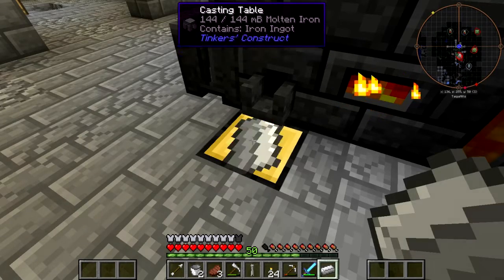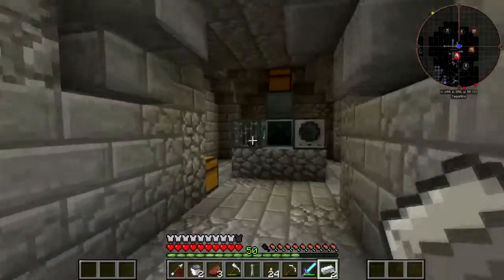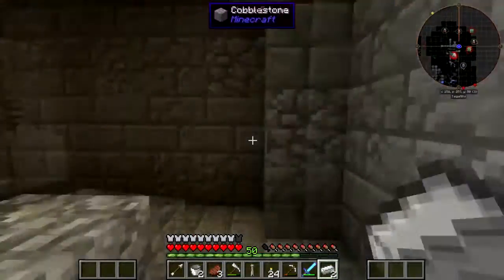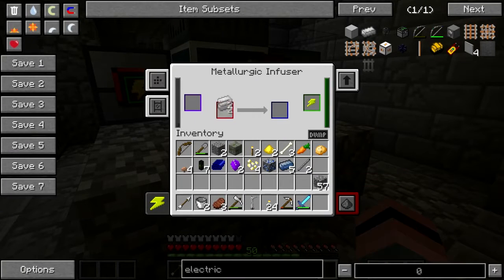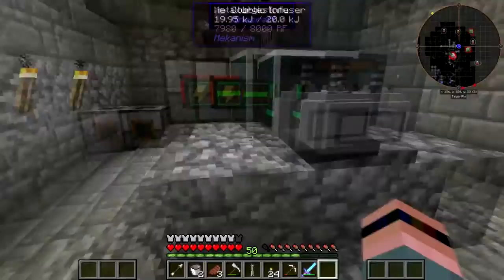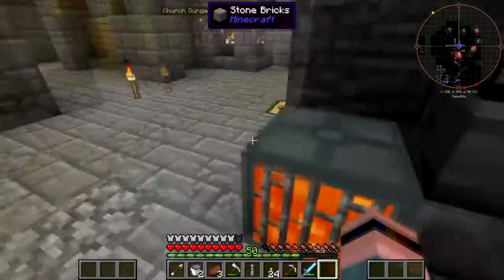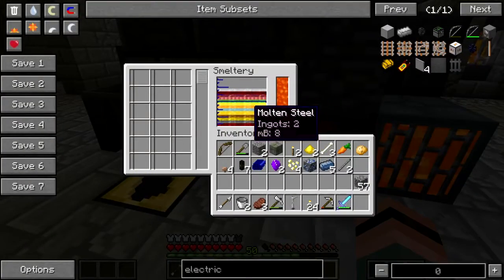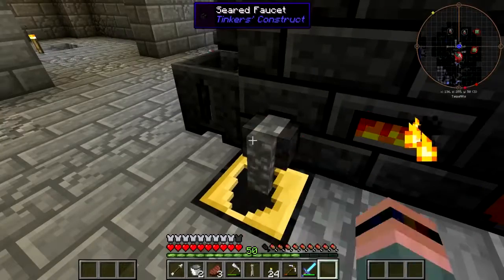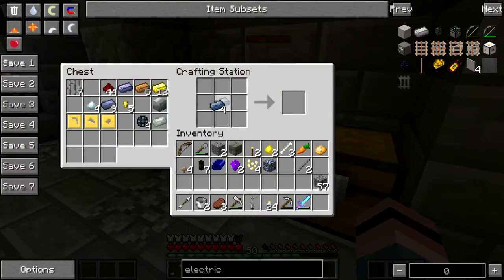I need four ingots. I'm trying to grab molten iron out of the cast with my bare hands — that's gonna end well. I need 40 carbon and two iron. Off you go, you noisy bastard. Where's my steel? There we go. Let me just go ahead and plop an osmium on the table.